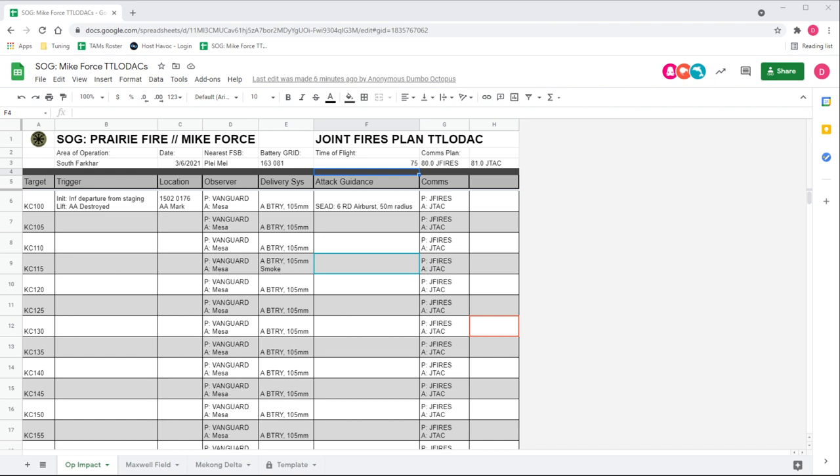Technically that fire mission would be Kilo Charlie 101. It's a lot to keep track of, so I just say 'adjust fire.' But you would be able to assign it a new target ID so that in the future you could determine: do I want the original fire mission Kilo Charlie 100, or do I want the adjusted fire mission Kilo Charlie 101? It just helps provide some specificity.